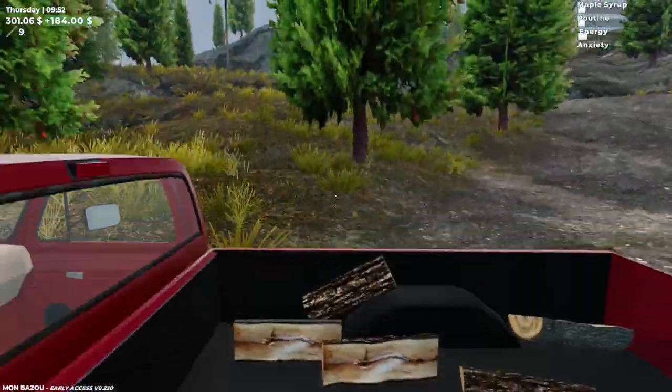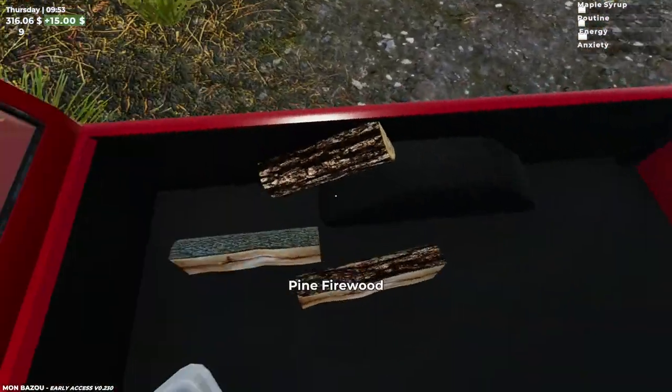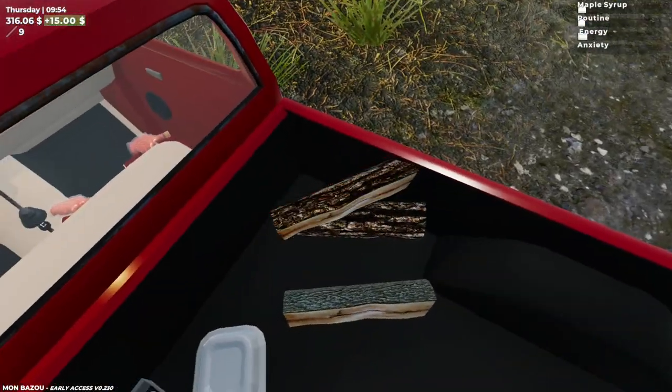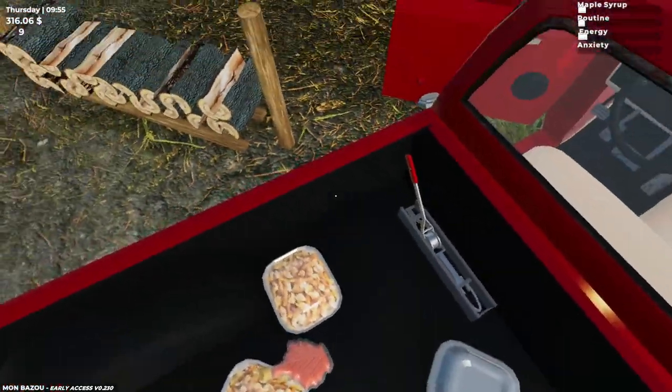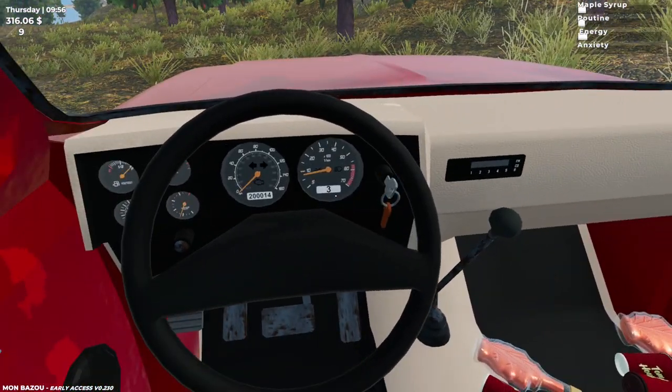Okay, just very quickly — did it sell all the wood? No. Maybe we should keep some for ourselves. We got 300. The reason why we need to keep some is for the maple syrup.